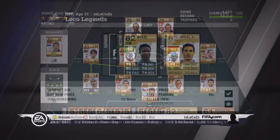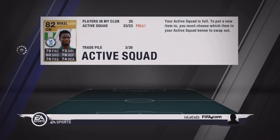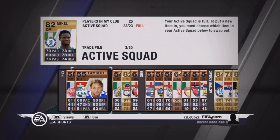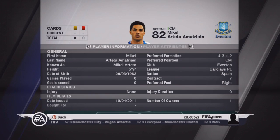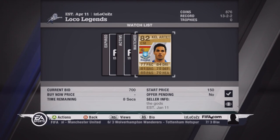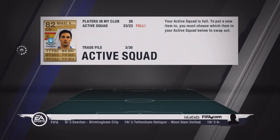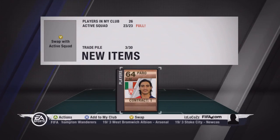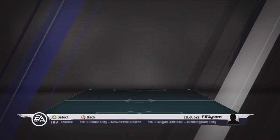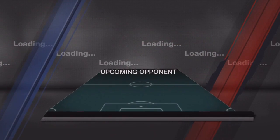I also bought myself a Mikel for 350 coins, which is very cheap because he is actually a pretty good player and very good for a rotation system. I also bought myself a Mikel Arteta for 700 coins, which is again very cheap — you see people buying him for 2-3 thousand — so I was pretty excited about the buys I made here.